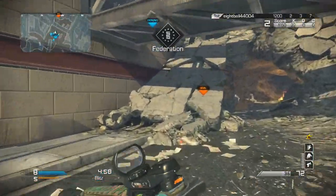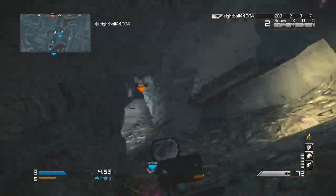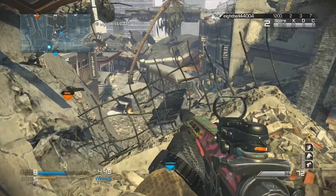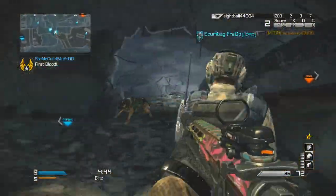The first perk in Specialist is Quick Draw, because I don't have it on my normal class and I'm so used to using it that I need it as my first perk. Next I have Scavenger, because you do run out of ammo fast — this gun doesn't have that many bullets, so you need to pick up scavenger packs for more ammunition.